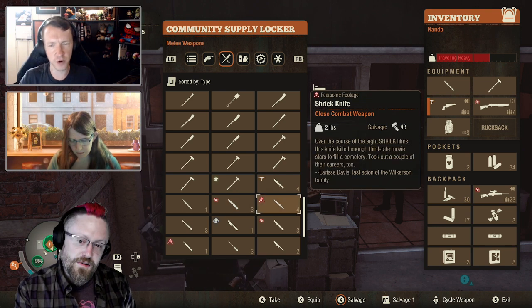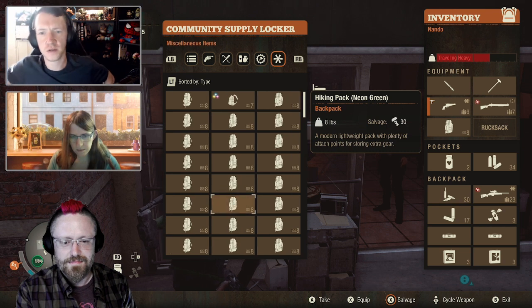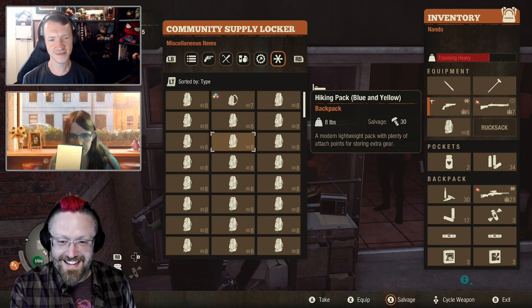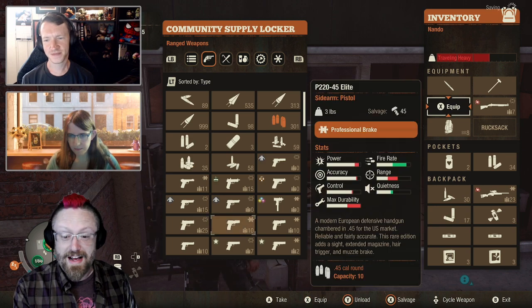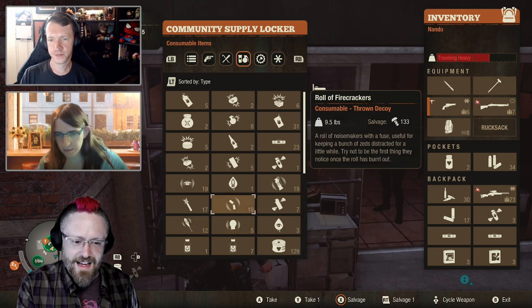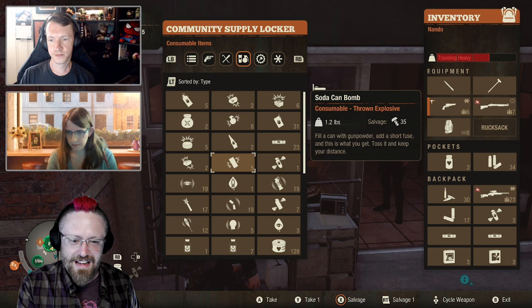That was one way we were hoping to cut down on the amount of clutter and focus in the supply locker. Now, my favorite way to cut down on clutter in the supply locker is to mulch things, to salvage things. And for a long time, the only things I was allowed to salvage were some of the most valuable items — like weapons, melee weapons, ranged weapons — and that was kind of it. But you'll notice the salvage button is still here even for consumables.